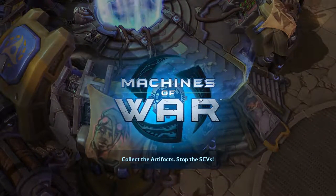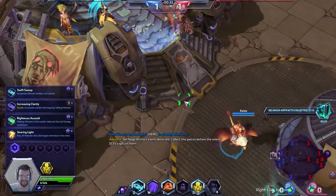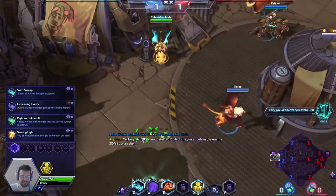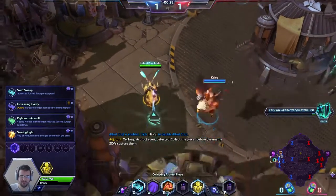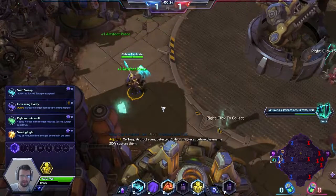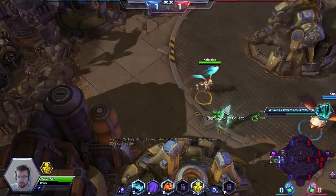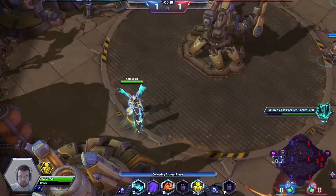We're on Warhead Junction — I just love that name, I call it Forehead Junction. We're gonna get some of those artifacts. The enemy team is Valla, it's gonna be an assault game. Let's explain her trait first, which is called Bestow Hope.